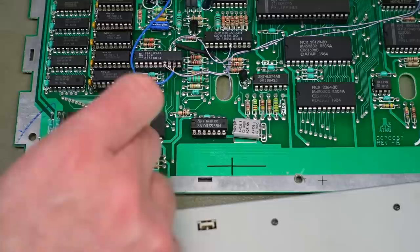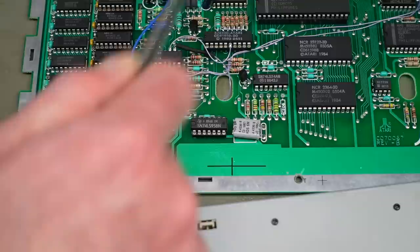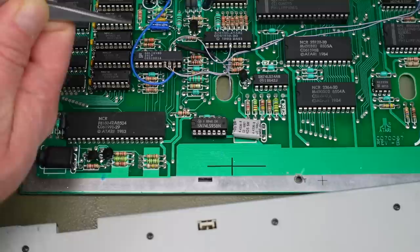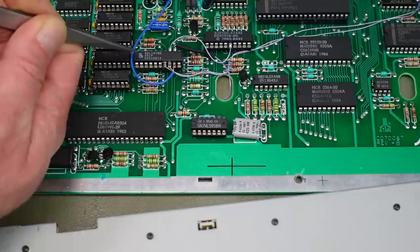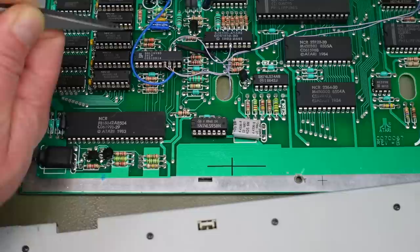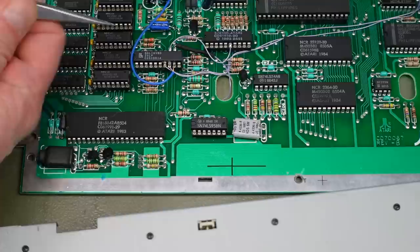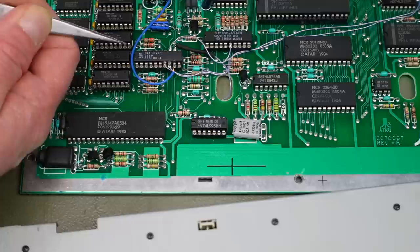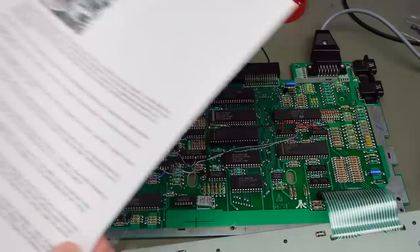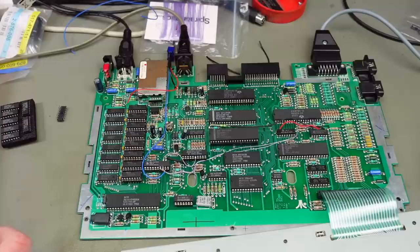Another thing Mark from The Retro Channel pointed out was the programming of the GAL. While I programmed it, I unticked the checkbox that said 'lock the chip,' but there seems to be another checkbox I overlooked that says 'encrypt the chip.' Mark said he had to program his GAL a couple of times because he left encryption checked. It should not technically make a functional difference, but he reported issues and had to reprogram the GAL, so I'm going to try that as well. I'll also recheck all the wiring.